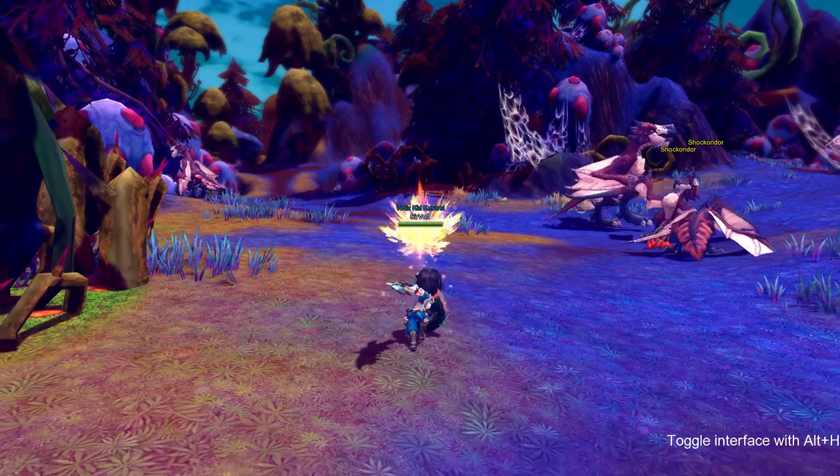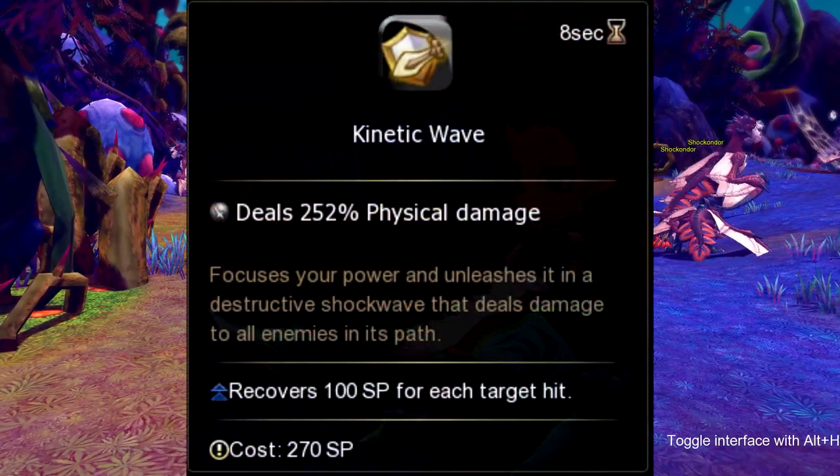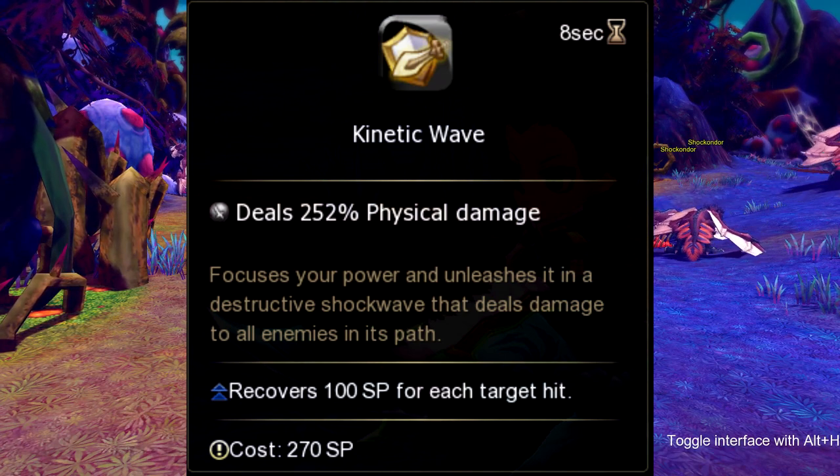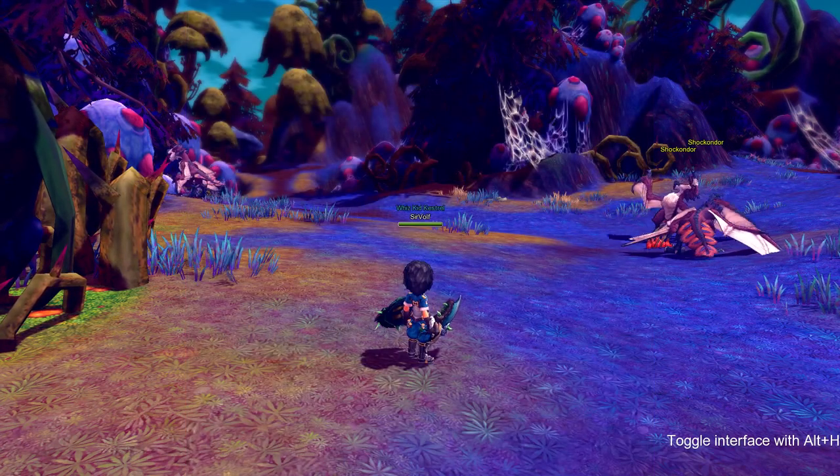Our first skill is called Kinetic Wave. Kinetic Wave restores 100 SP for each target it hits and it costs 270 SP to use. The cooldown is 8 seconds.